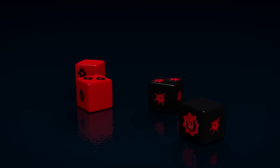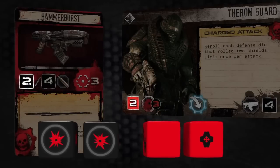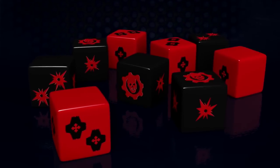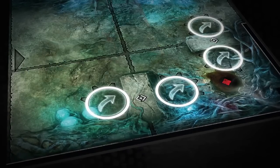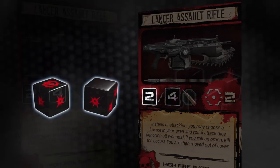just roll your weapon's attack dice and your target's defense dice simultaneously, counting the number of wounds minus the number of shields. While defense dice can be added by factors like range and cover, your pool of attack dice is primarily determined by your attack — standard or overkill.